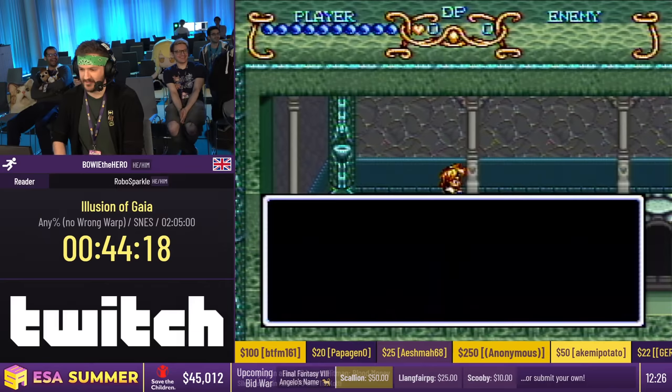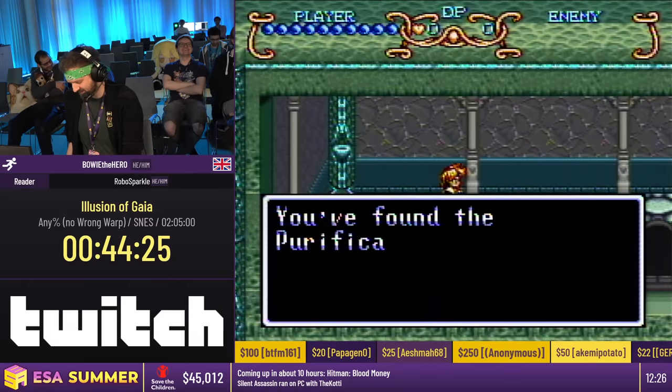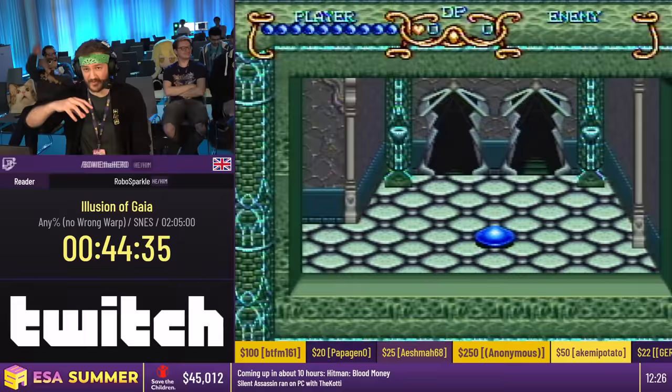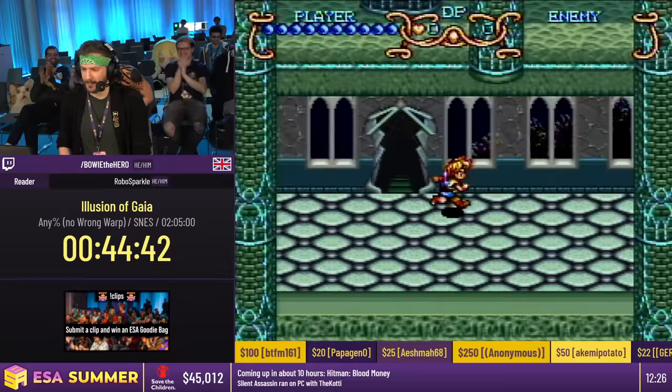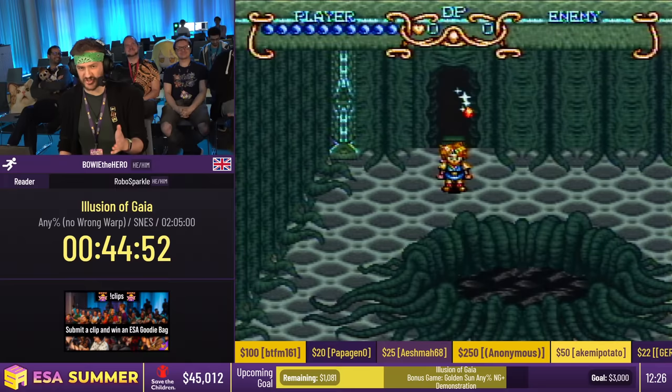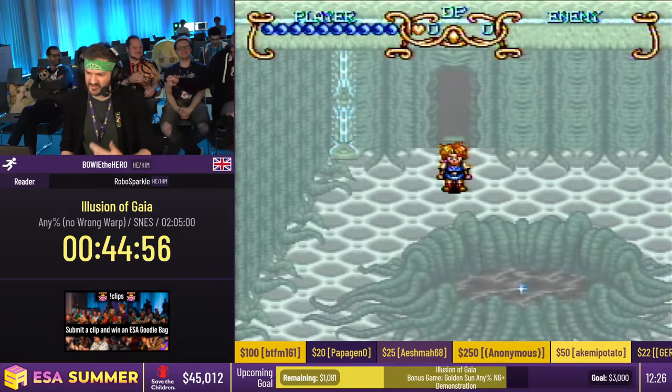If I hold right at the end of that text box, I can actually face to the right. I'm going to hold right and B — buffer an attack and then do a jump attack. Because you can't move while little flower Lily is moving back into your body — she hangs out in your pocket — you can buffer an attack and jump, which basically gives you two and a half tiles worth of distance before you can actually move again. So it's just a nice little thing.